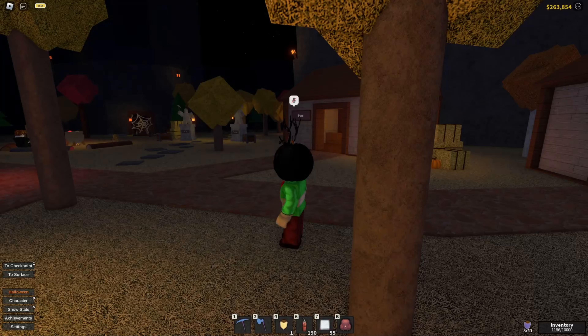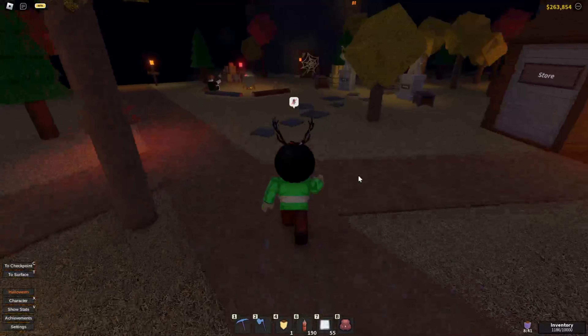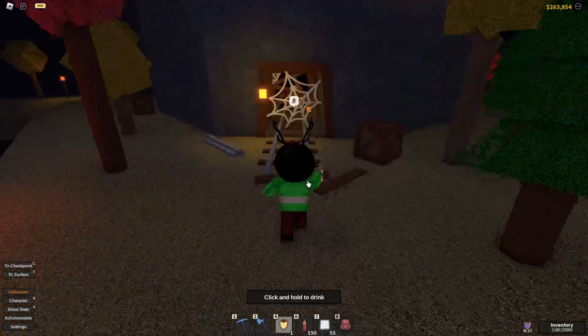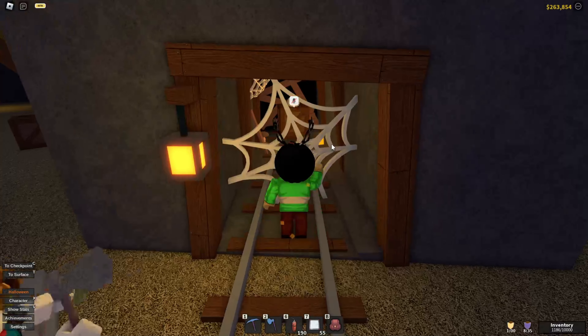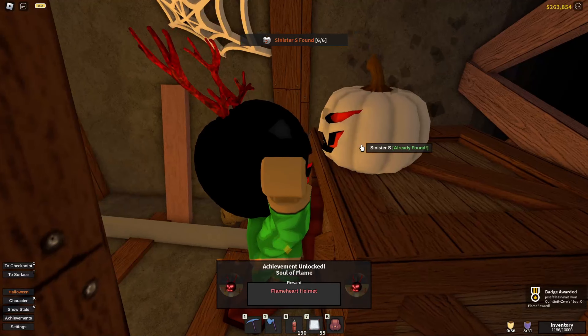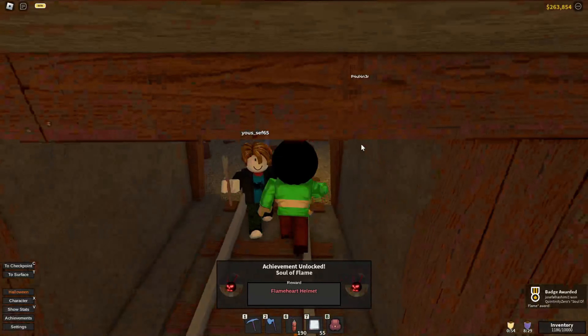Now that we have gotten it, it's time for us to go back up to the surface. Run all the way back into the cobweb and simply drink the potion. As you are at the cobweb you will get inside and get Sinister S, and while doing so you will get the Flameheart helmet.